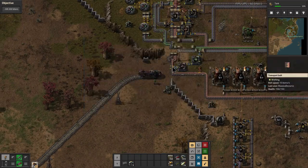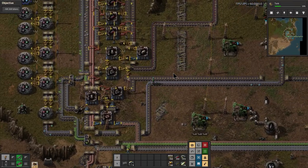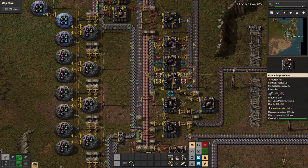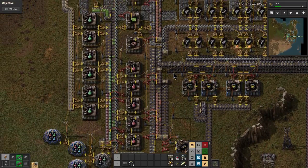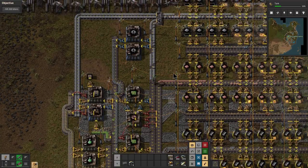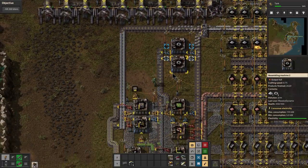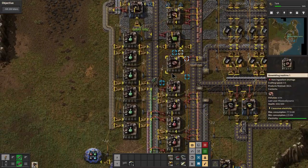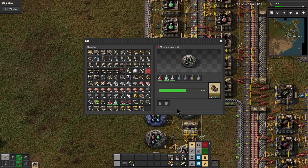Welcome back to Factorio Story Missions. This is episode — I wanna say 14. Gonna give up on trying to figure out what episode it is. But anyway, we are back here at the base, and we're getting ready to create a biter trap, I guess, is the best way to say it.